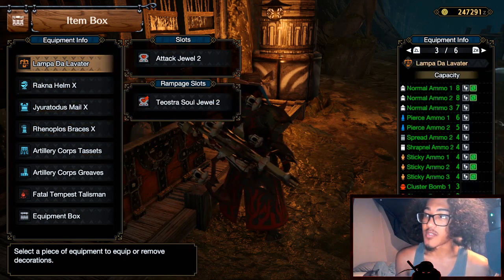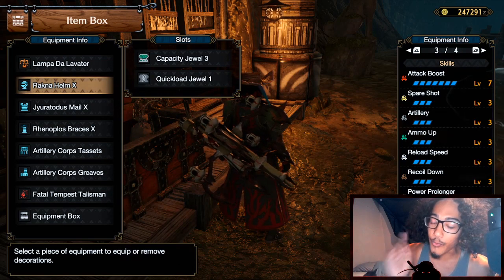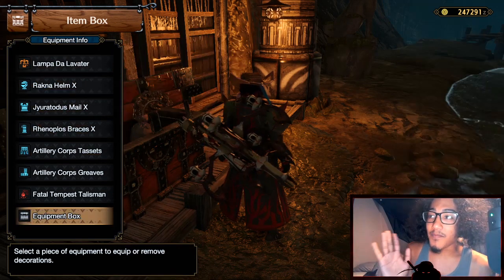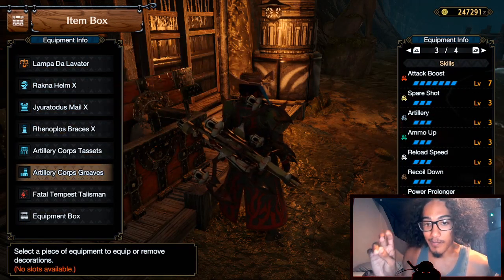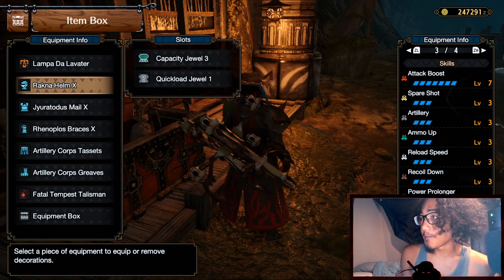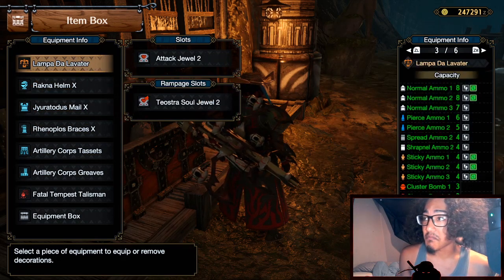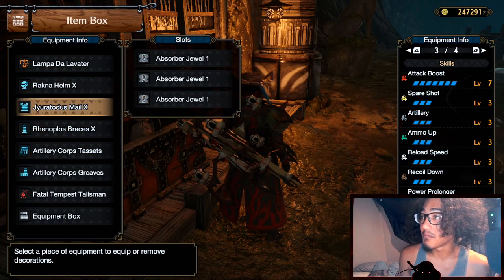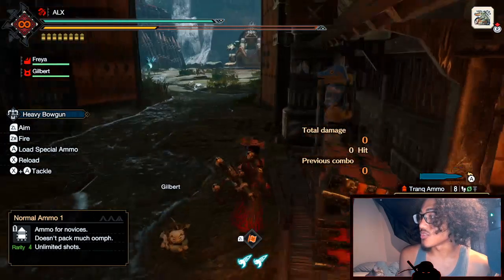Your Capacity Jewel 3 is your most expensive jewel, but you do need four Attack Jewel 2s which will be the steep entry-level curve. A lot of your decorations are just level one slots, with one level three slot and four level two slots — and a lot of your skills come naturally from this armor combination.